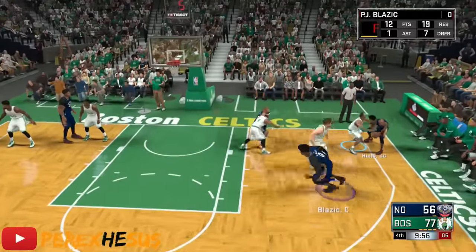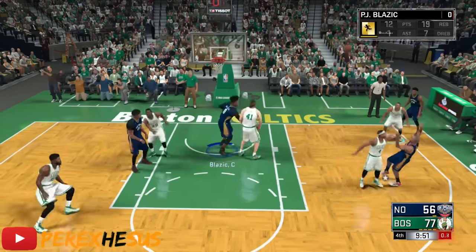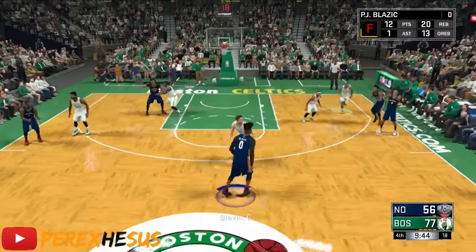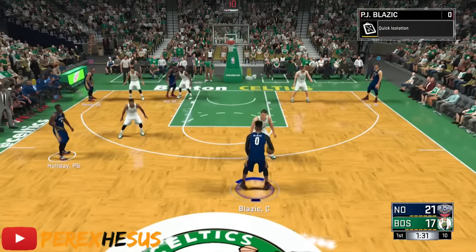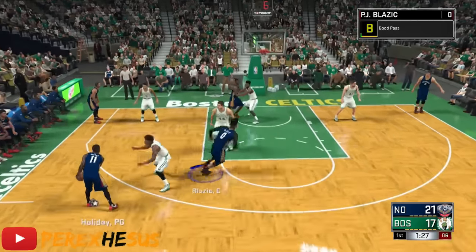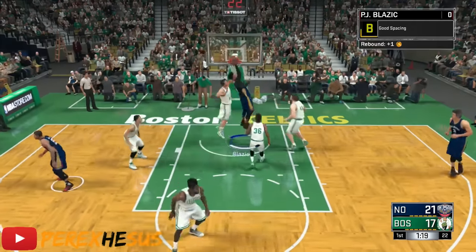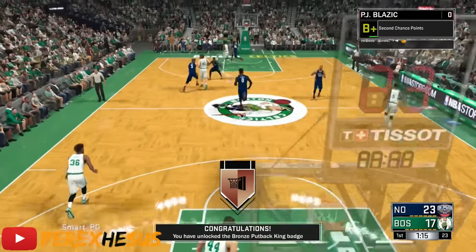If that doesn't help you understand, I don't know what will. You want to avoid passing it to Justice Young, because I play on Hall of Fame to get these offensive rebounds. Even on Hall of Fame, Justice Young still makes these shots — it's crazy. So avoid passing it to Justice Young if he's on your team. If he's not on your team, you don't have to worry about it.